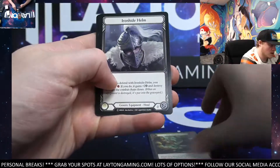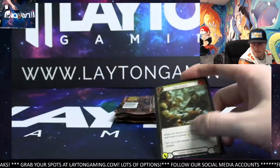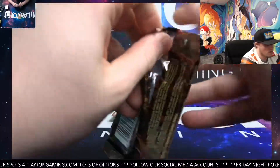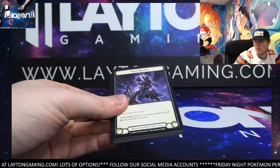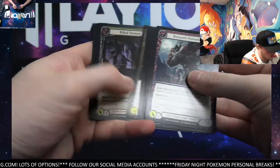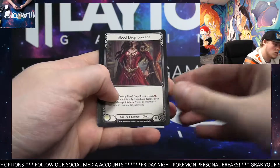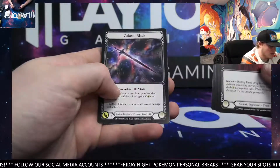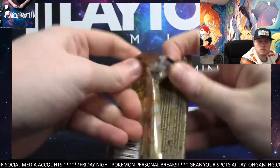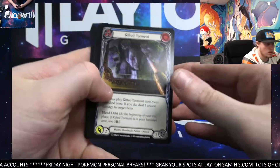Out Muscle. Foil Rare. Not bad. Soul Harvest. Invigorating Light. Curse of Reality. Nice box for you so far, Sean. Three to go. Ooh, nice. We've got Rift Torment. That's a Foil Common. Rise Above Rare. Battlefield Blitz. Galaxy Black. Soul Shackle. Two to go. Good luck, man. Let's keep it going.